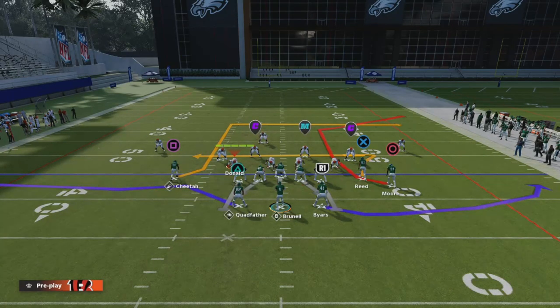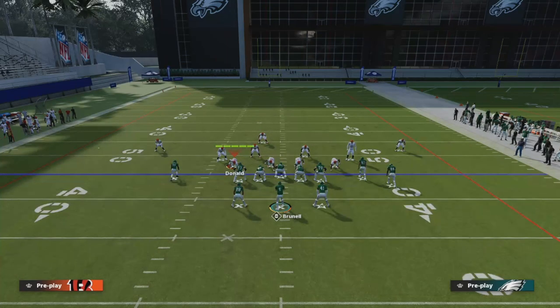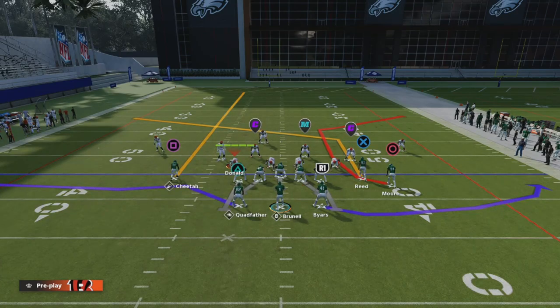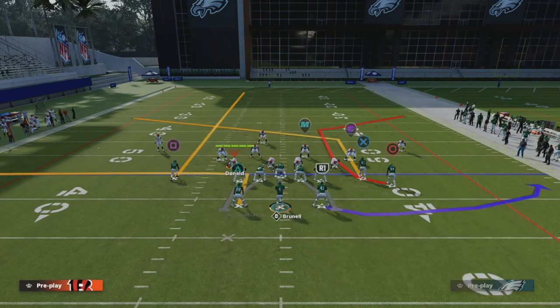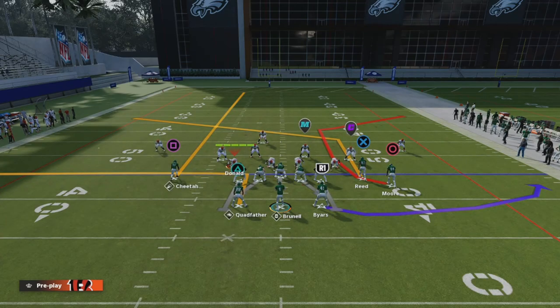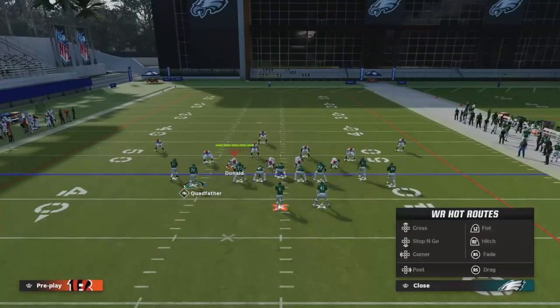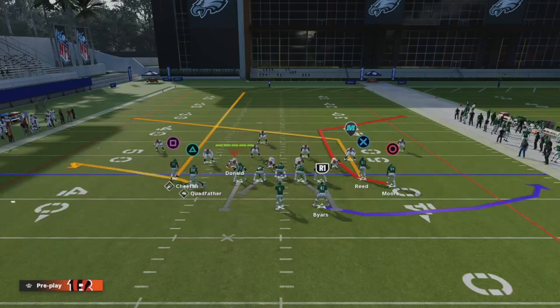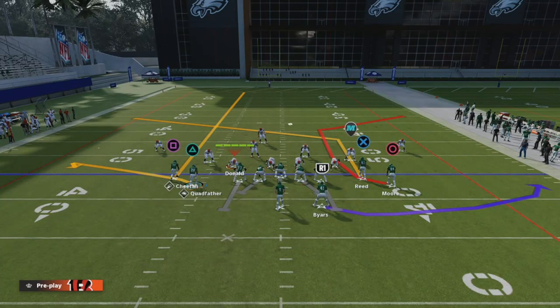Play number two - probably my favorite route concept - we're going to put the solo side receiver on a streak, then take the slot receiver and put him on a post route. You can leave the underneath routes as they are - screenshot this. Or for quicker play development, you can take the outside receiver and put him on a flat pattern, or motion him out and put him on a flat. This will pull any zone coming down, and the post route will be held down by those zones. In cover two or cover three, the post is covered, and the corner route absolutely cooks man coverage about 80 percent of the time.